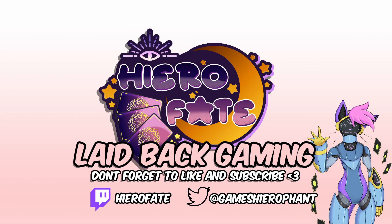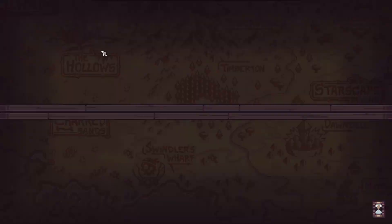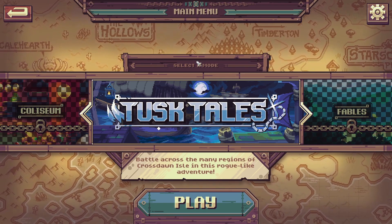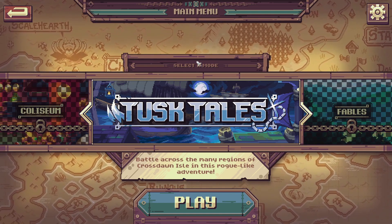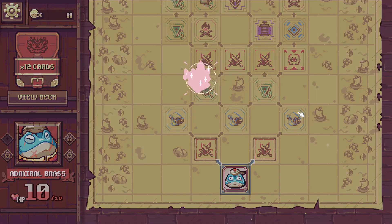Hello everybody and welcome back to the channel and welcome back to Cross Blitz. I am super excited to have the opportunity to play this game again after we tried it at the Steam Next Fest. We had such a fun time with the story mode, but a new demo is available now on Steam as part of the Steam Strategy Fest. This is a demo of the brand new Tusk Tales mode, which is like a roguelite adventure mode — the feature I was most excited for. If you want to see more Cross Blitz content, do consider subscribing and liking the video. I really loved the game when it was the Fables mode, so this should be a lot of fun.